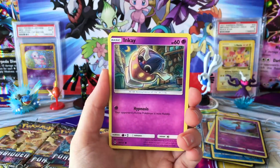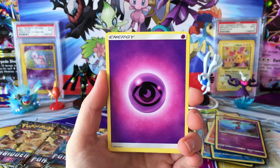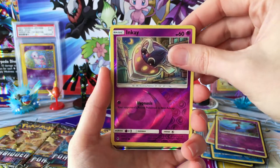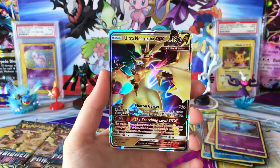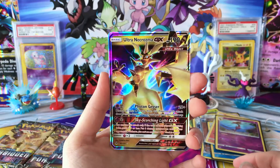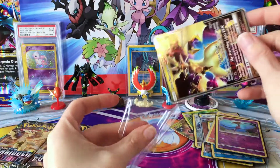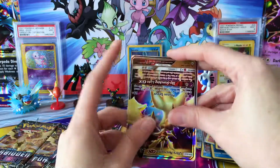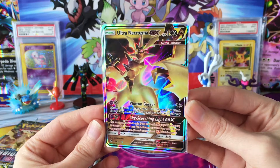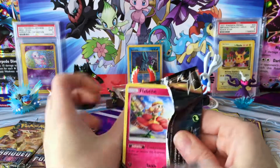We have a Scatterbug, Inkay, Goomy, Goomy — two packs in a row with back-to-back Goomys. Hopefully that's some good luck. We have Bonnie, Gabite, Reverse Inkay, and we have an Ultra Necrozma GX! Another one of the Pokémon I was really hoping to get. We are doing really well on the pulls I was hoping to come across.